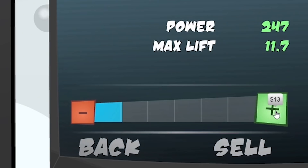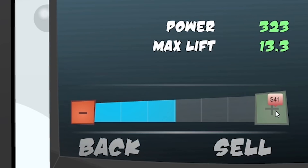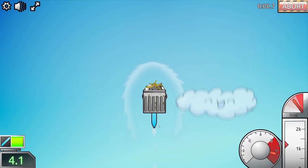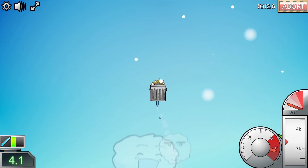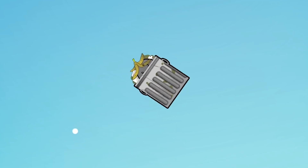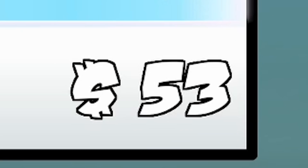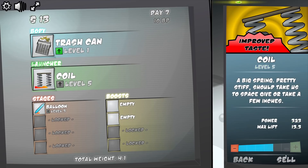So we got 58 quid. I think we should invest into our coil and maybe a few more balloons as well. So we got double springs and look at that balloon - we are going high. I can actually steer this as well. So that was a cool 53 quid we made. I think we're just going to keep upgrading the coil.